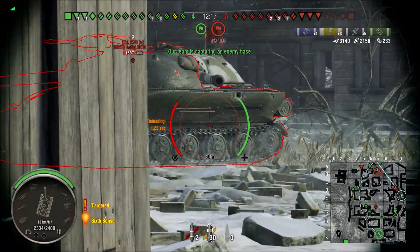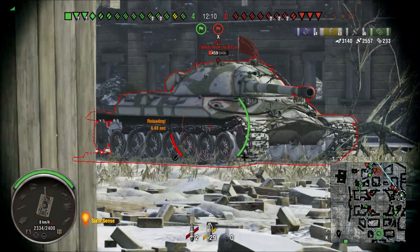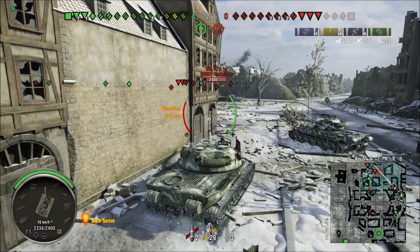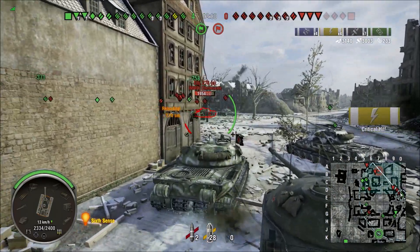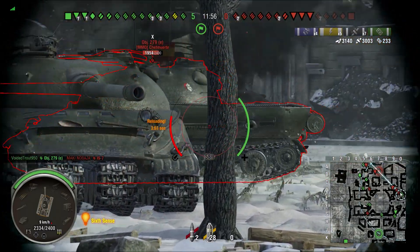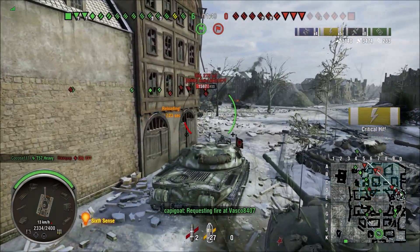When you play this tank, what I realized is you can angle it slightly if you poke out from behind buildings. If you just poke out so that only a little bit of the front hull is visible, it will be really hard to pen. But if you pull out too much, you'll overexpose the flat portion of your top plate, and you can be easily penned with HEAT over there.